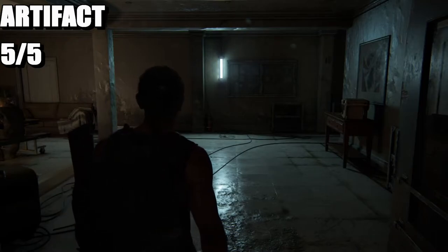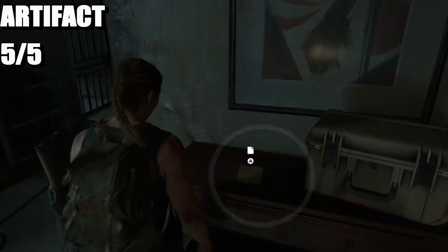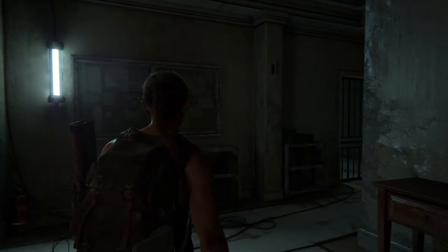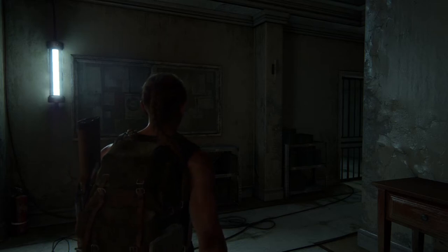As soon as you come into the apartment, you've got the coin to the right, and there's an artifact right here as well. That is it for this video — thank you for tuning in. Stay tuned for more; I'll be doing chapter 28 next because chapter 27 doesn't have a collectible. Adios!